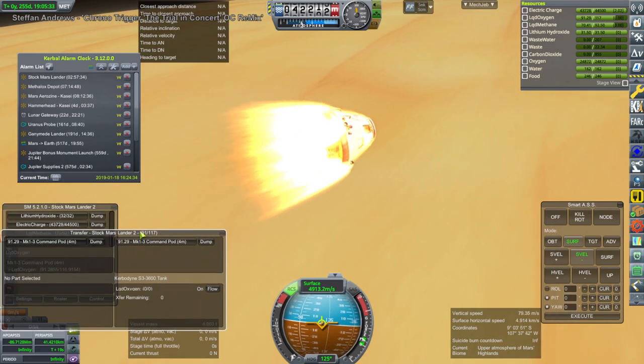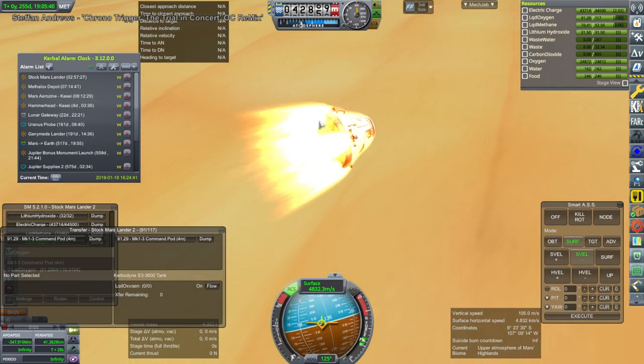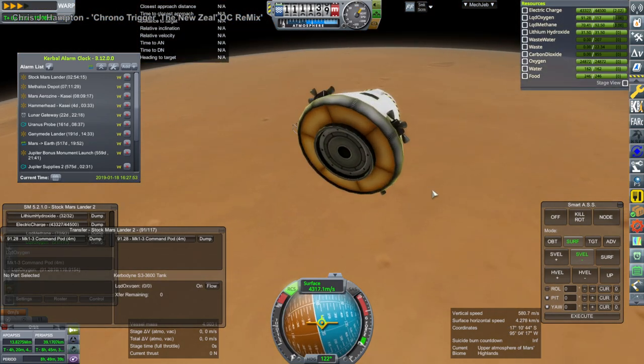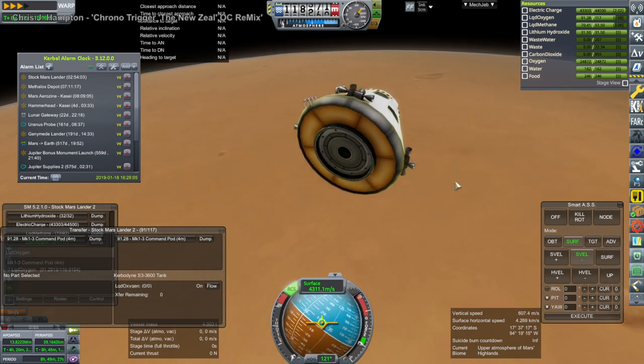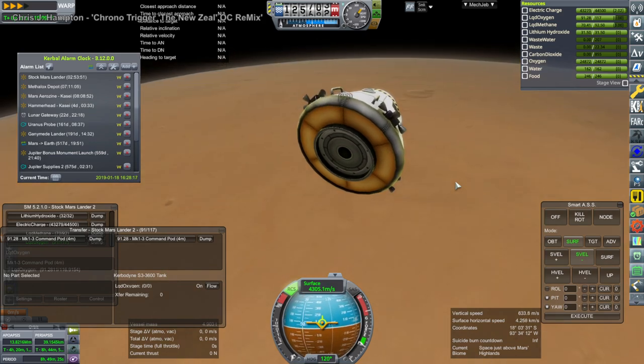A derelict instead of a complete explosion, because it captures around Mars and it actually escapes Mars' atmosphere. So we will ultimately have to get rid of it in the tracking station — there's really nothing we can do with this. And it continues that Ship Manifest sound. Alas.